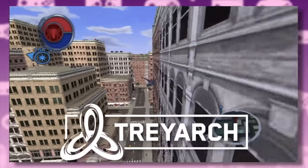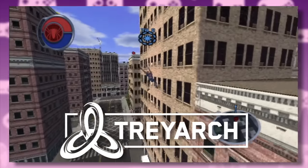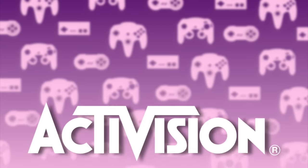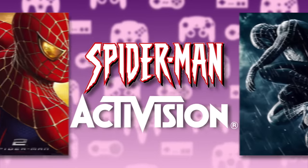The year was 2004. Game developer Treyarch had just released their tie-in game to Spider-Man 2. The developers were ready to begin work on the sequel, but Spider-Man 3 was still a few years away. And so Treyarch's parent company, Activision, who held the license to Spider-Man games, decided to release a game in between the movies.